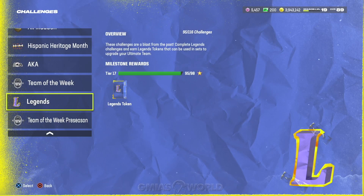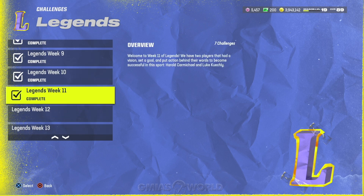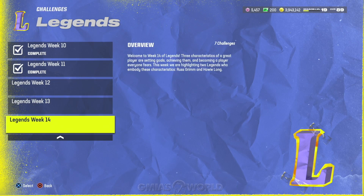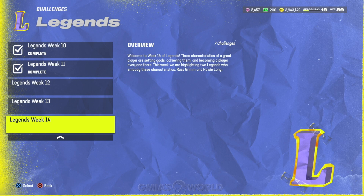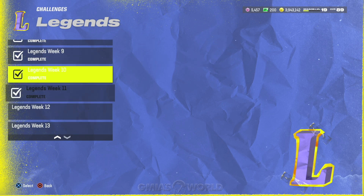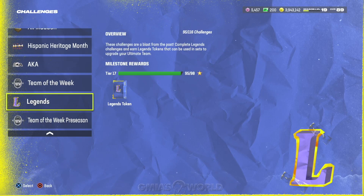Everything else — All Madden, AKA, Team of the Week, and Legends — you should already be done with those unless you just got the game. You have a free legend waiting for you, and it's going to be a 92 overall because EA Sports is updating the legends. You'll actually be able to get two free legends going forward.